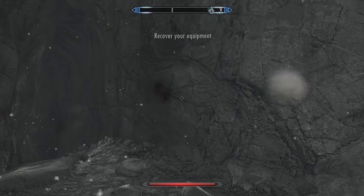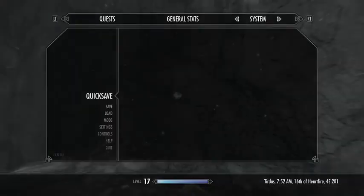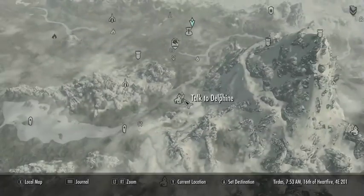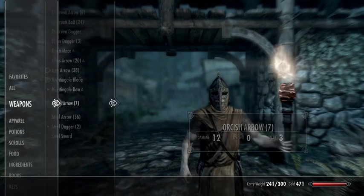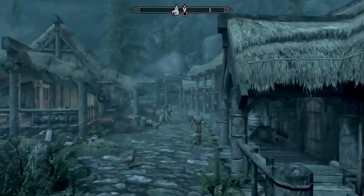Let's go back... Recover your equipment? What does that mean? What is going on? I thought we got all of our equipment, but could be wrong. I'm going to take a look. Weapons look good. Apparel of Nightingale — that's all that matters, right? Yep, good. I got everything.